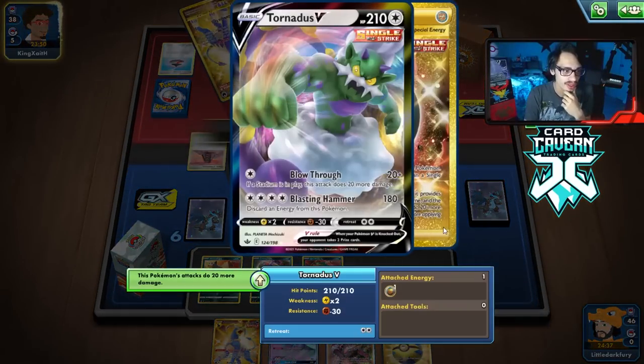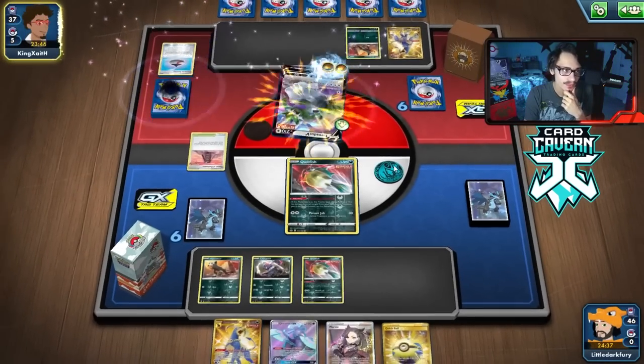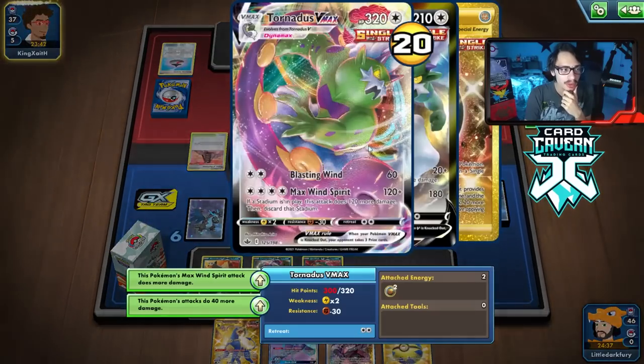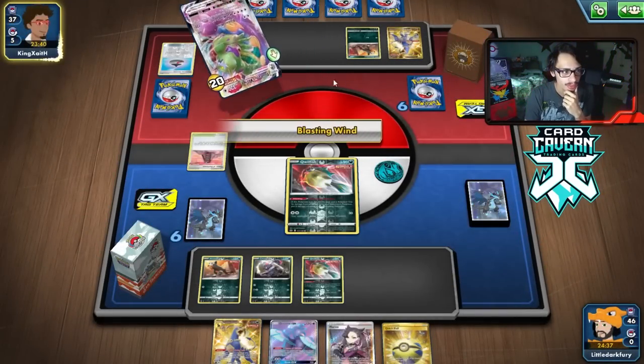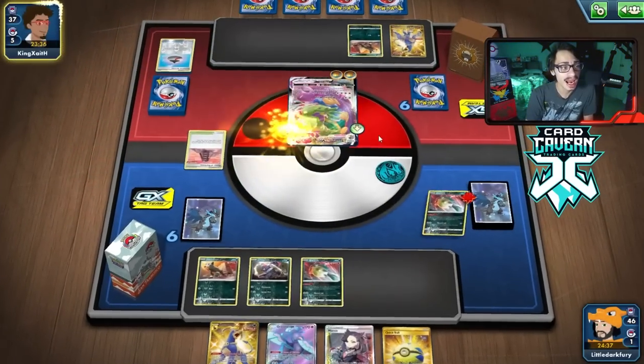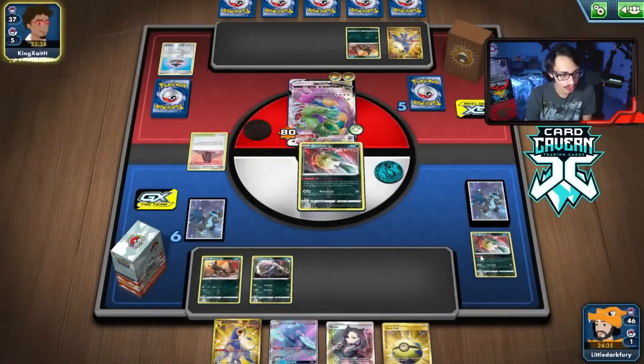How much is this thing doing? 60 right now with the Single Strike. They can kill me with Tornadus VMAX. Yeah, I wanted them to evolve because they can evolve out of Poison — so we might as well just wait. There we go — they knocked me out. They take 60 damage and take a lot of damage here. We promote the Quillfish.